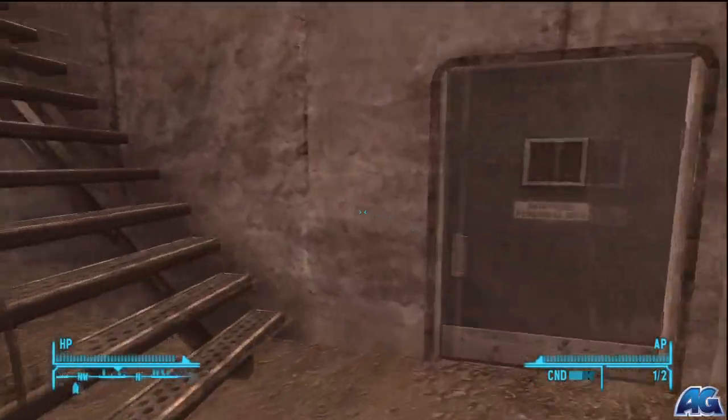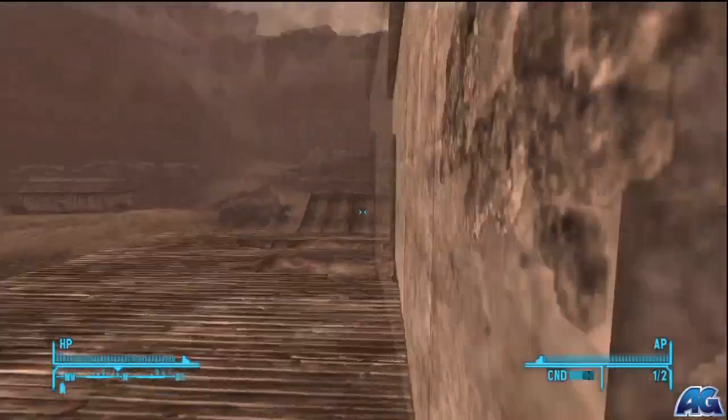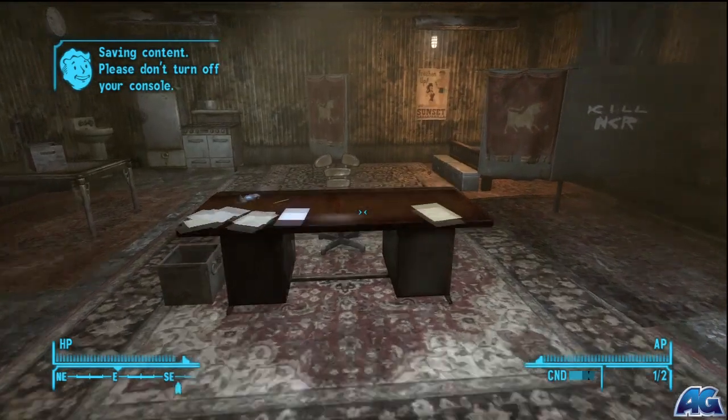So you're gonna come over here to this building — this is the office. Just walk up along the side, walk right in here, and you're gonna have to steal it from this desk.